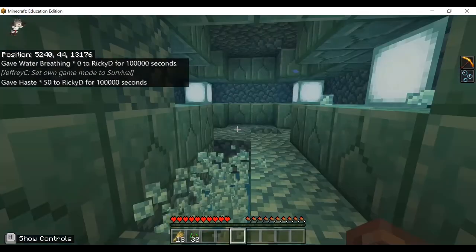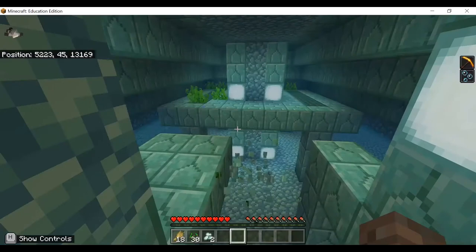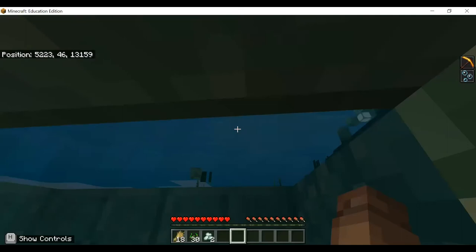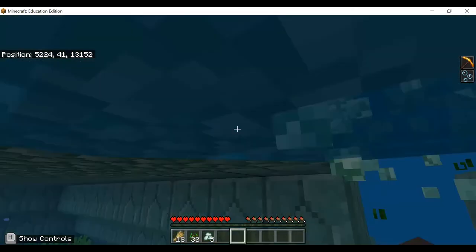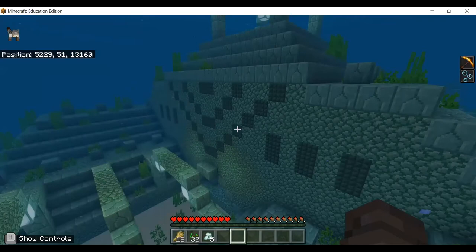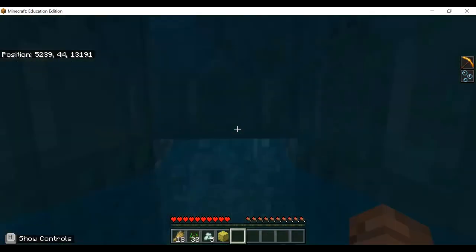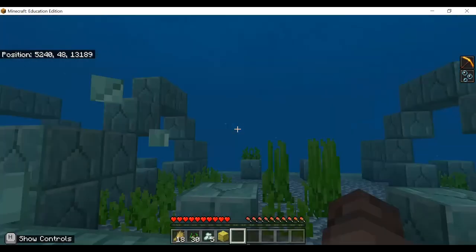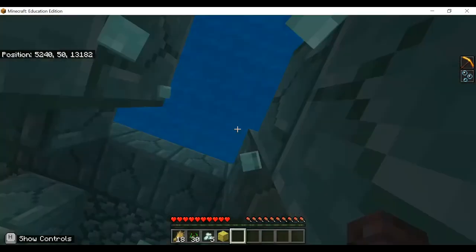Good job. James, can you try teleporting everyone to a pillager outpost or village? Should I teleport everyone to a village? Alright, type slash locate village and then once you get the coordinates of the village, you're good. Then you gotta teleport at-a to that position. Type in slash locate village — once you get the village coordinates, teleport at-a to that position.